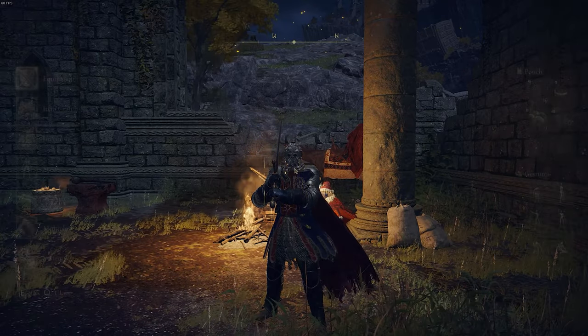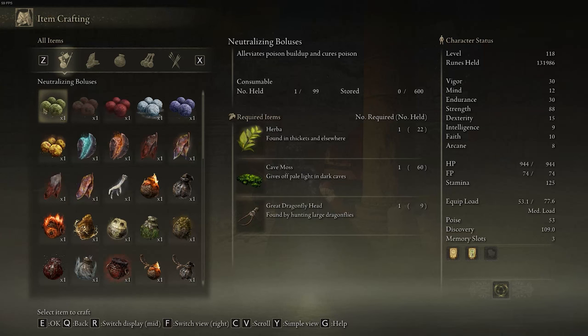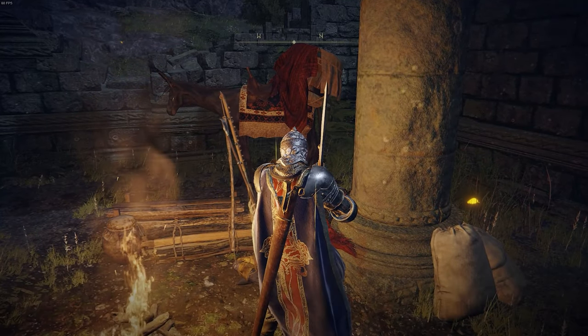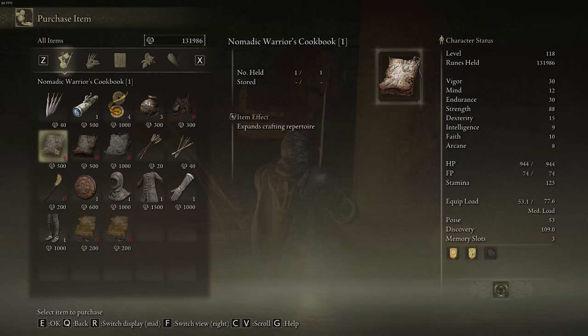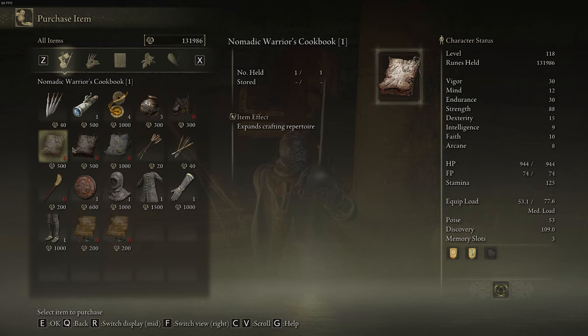Once you have the Crafting Kit, you're going to open up your main menu and then click on the Item Crafting tab. From the very start, you're not going to have as many items as I do right now. In order to get more items, you're going to have to visit merchants around the world, or sometimes just loot dead bodies around the map. You'll be able to find items called cookbooks — like the Nomadic Warriors Cookbook level one, the Nomadic Warriors Cookbook level two, and the Missionaries Cookbook one. All three of these cookbooks at this starting merchant will provide you new items that you can craft.